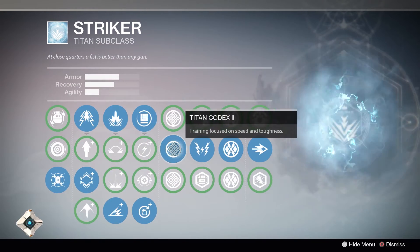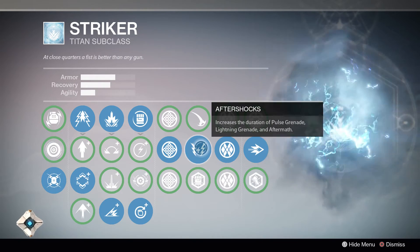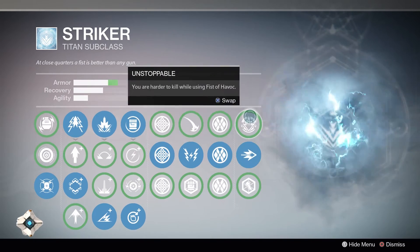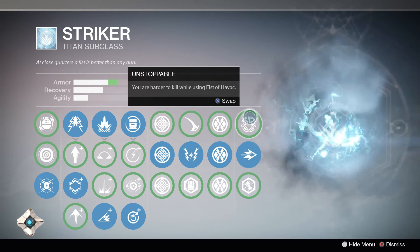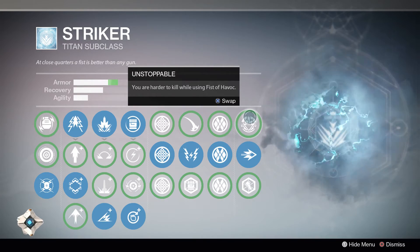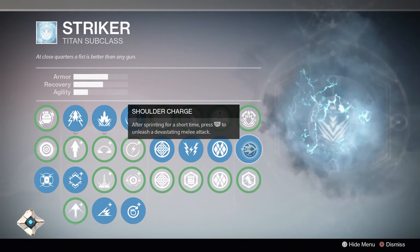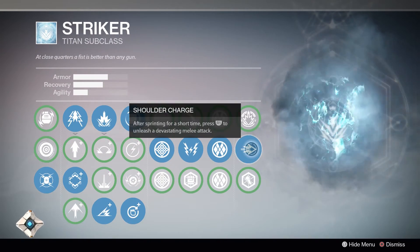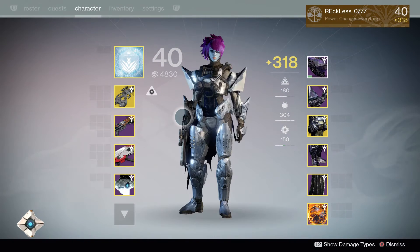For my melee I use Amplify. Titan Codex 2 with Aftershocks — for that lightning grenade it gives about four and a half ticks, which is pretty good. Then Titan Codex 5 and Shoulder Charge. I used to use Unstoppable, which does give extra armor and says you're harder to kill while using Fist of Havoc, but it kind of failed me. I'd rather come around a corner, shoulder charge, and then use Fist of Havoc. So I switched from Unstoppable to Shoulder Charge — that's the subclass for PvP.